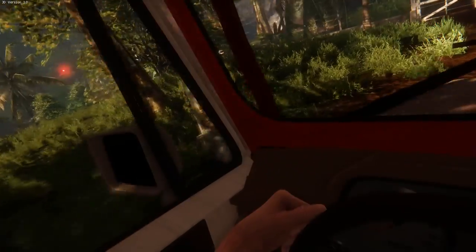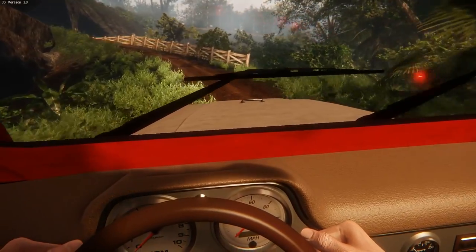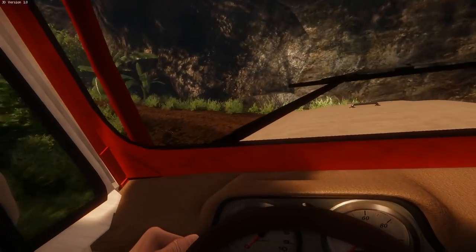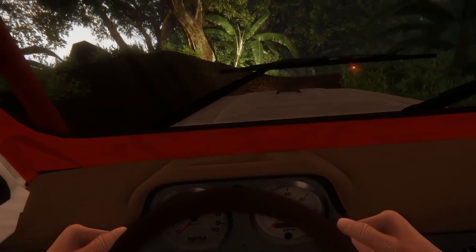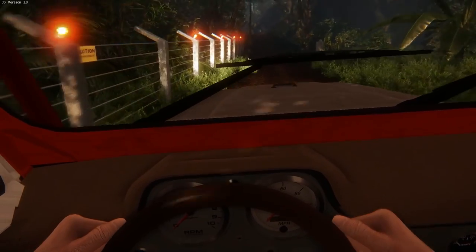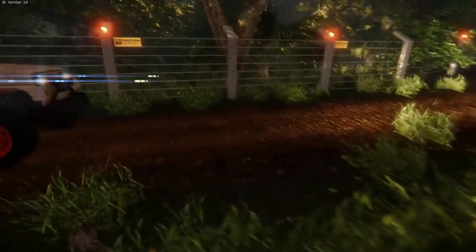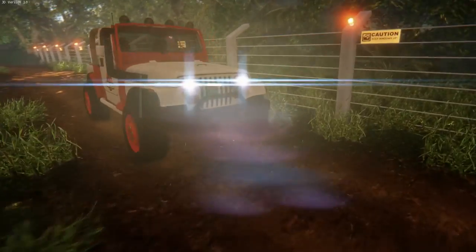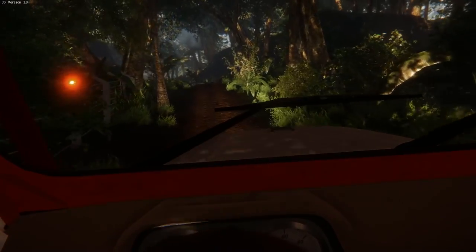We're in the Triceratops enclosure right now. That is so cool. Going up a hill - let's see what's maybe up here. What I'm hoping to find is the Raptor enclosure. That thing is legendary. What do we got over here? Dilophosaurus - one of the stars of the original movie. That scene when he got hit in the face - best scene ever.